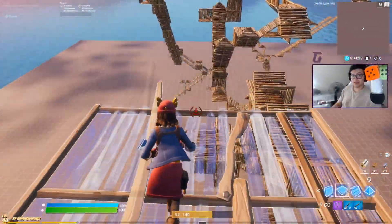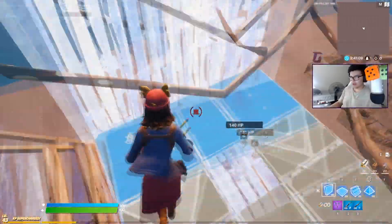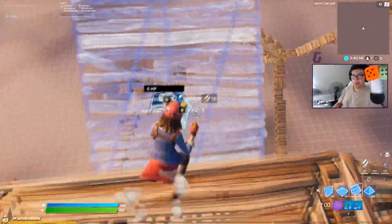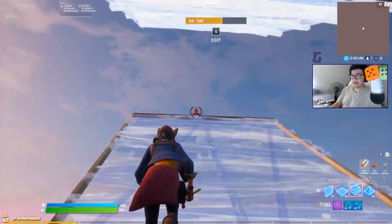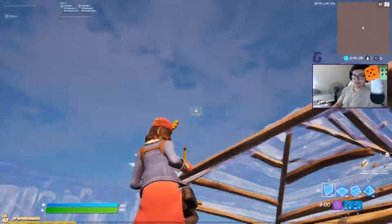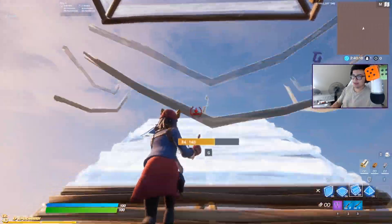Moving on to tip number three — an improvement for the Thwifo cone. We talked about turning around, placing a wall and cone consecutively to get more height separation before doing your high ground retake. This improvement is mainly for controller players; if you're on keyboard and mouse you might want to skip ahead to tip four. On keyboard and mouse I'm doing a bunch of 180s — flicking right, placing builds, then flicking back left. On controller there's a much smoother way: fully 360 every single time you do a Thwifo cone. That means you turn around in a clockwise motion, place your builds, then continue moving in a clockwise motion.